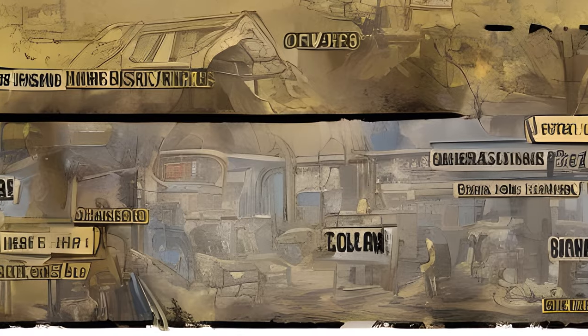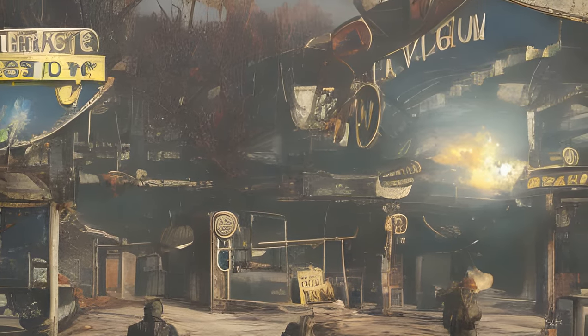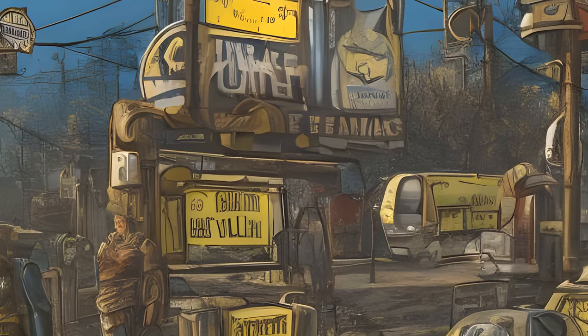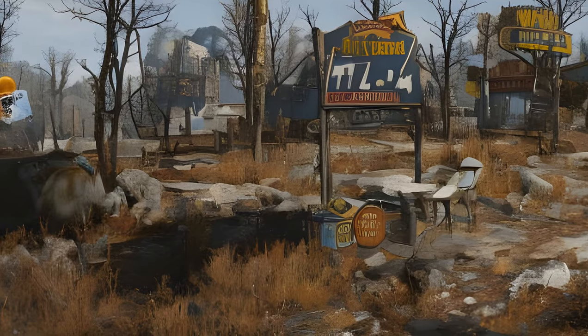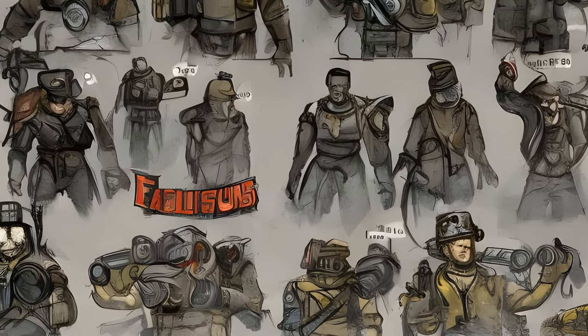Gold bullion is primarily obtained by exchanging treasury notes, which are obtained by finishing events and daily quests. It is used to buy plans that are rare or unobtainable otherwise. Vendors accepting gold bullion are Minerva, Regs at Vault 79, Samuel at Foundation, and Mortimer at the Crater. Smiley also exchanges caps for gold bullion.